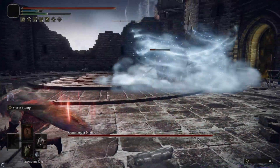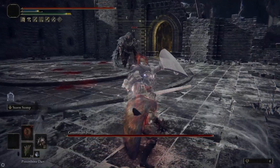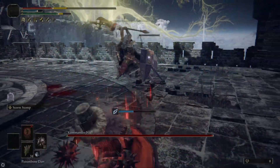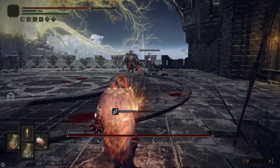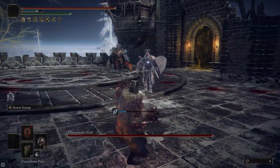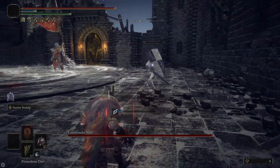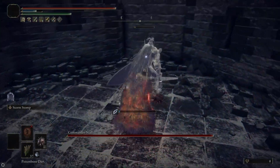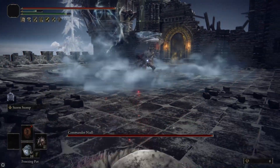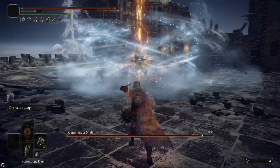Once Niall gets close, run away and try to lure the shield guy away from Nihal. I used a throwing dagger to make him run towards me, and then as he got close I hit him with Storm Stomp. When he's sprinting towards me, I use Storm Stomp a little early because it has a delayed hitbox that persists for a second, so he will run into the Storm Stomp a little bit after I actually cast it. And then once both knights are dead, Nihal's going to do his transition — hit him with a Freezing Pot to inflict Frostbite, hit him with a bunch of Poison Bone Darts to poison him.